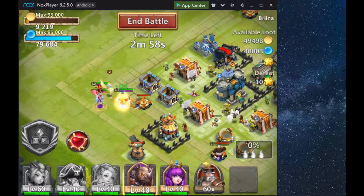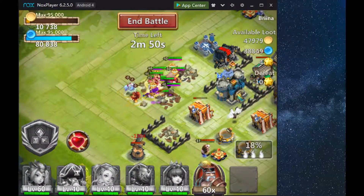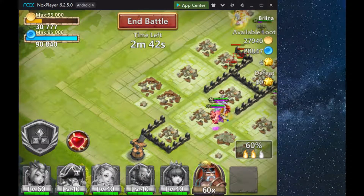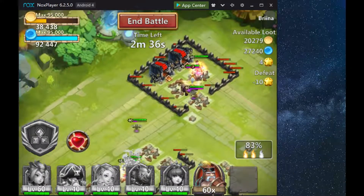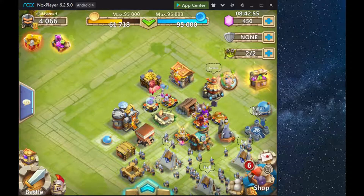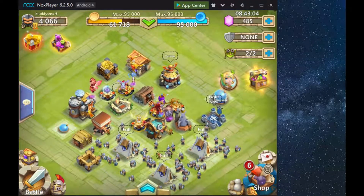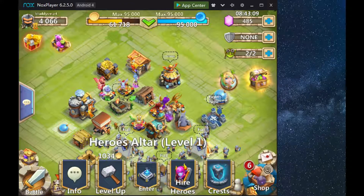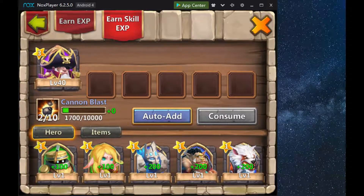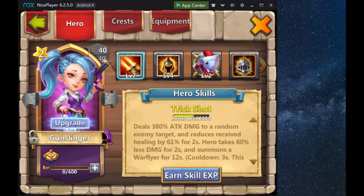Another tip: when you upgrade your heroes you want to do them right around reset. Right after reset, all the might rank rankings reset, which means when you unlock your heroes to the next star level and bring them up to where they are capped again, you will be facing bases that were the same level as you as of the reset. This makes things a lot easier when it comes to raiding as well as clearing dungeons.